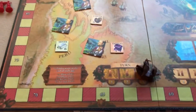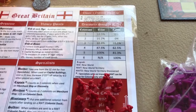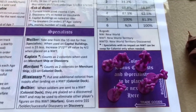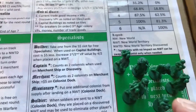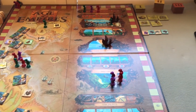Starting turn three: red has built up a good set of figures including a soldier, colonists, and a captain. Purple has fewer figures. Green has his five colonists plus a missionary, captain, and merchant. Green is first this round. Everyone places their figures in turn order.